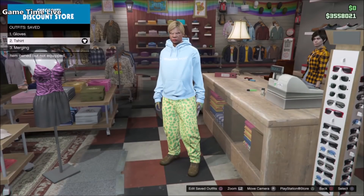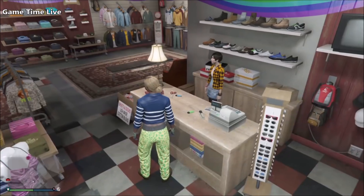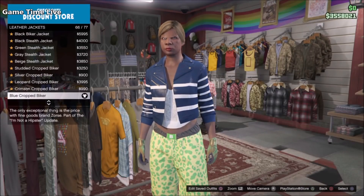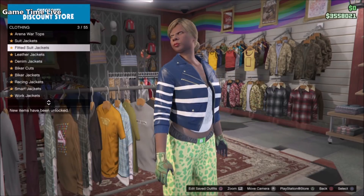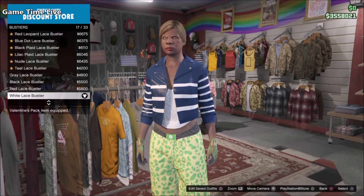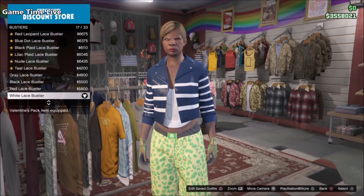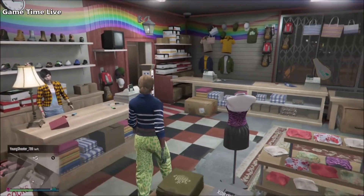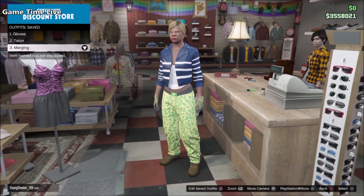This is outfit number two — make sure you save it on slot number two. Now moving to the last one, again we're only changing the tops. Go to leather jackets and put on the Blue Cropped Biker, which is the merging jacket for our t-shirts. Then go to the bust chairs and put on the White Lace Bust Chair, which is the black vest shirt component. Save this on slot number three — your three outfits are done.